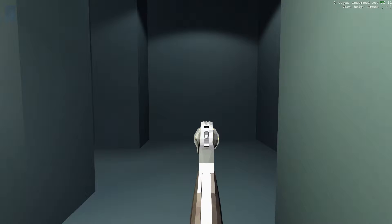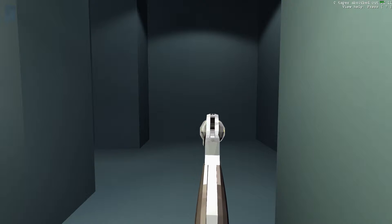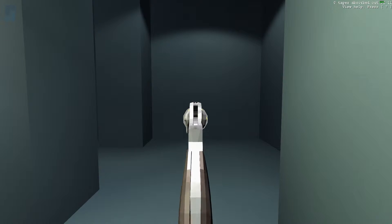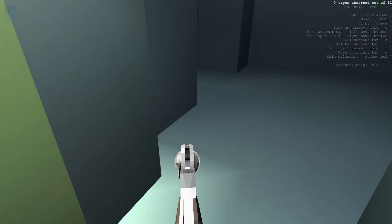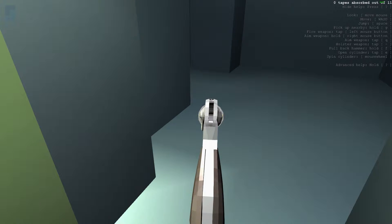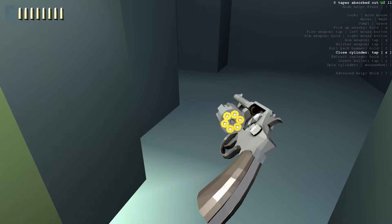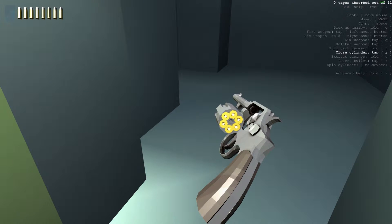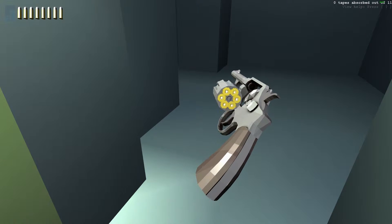F cocks the hammer. Then you can hold F and click the fire button, and it actually puts the hammer down. But this is a double action — it's a Smith & Wesson Model 10. Look in the upper right — this is the control menu for this one particular gun. The game starts off with three guns, and this is just the control setup for a revolver, of all things. And there's also an expanded help menu.